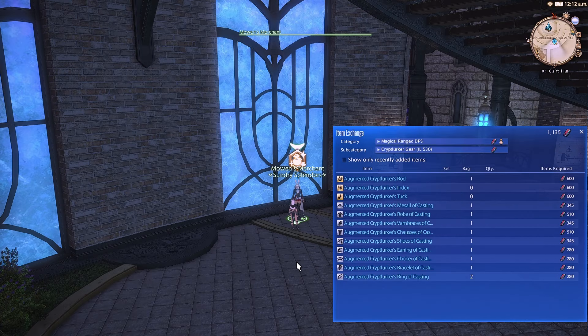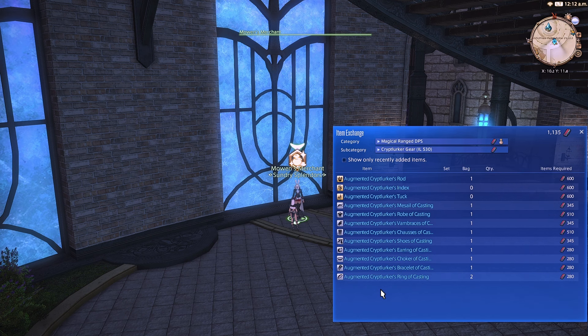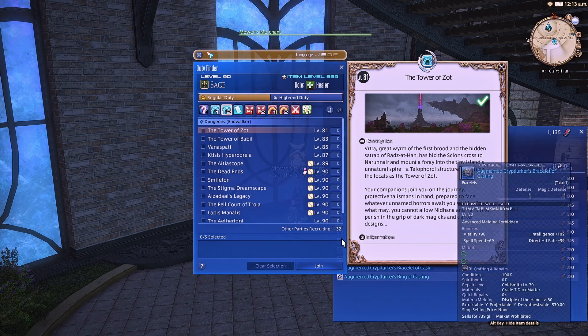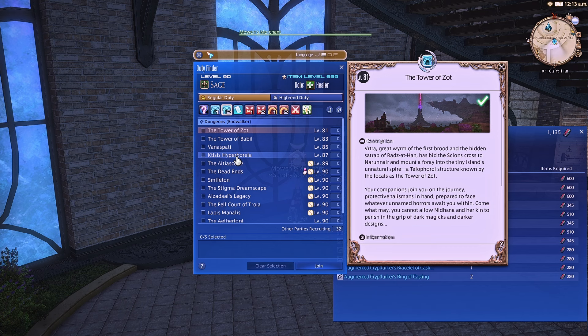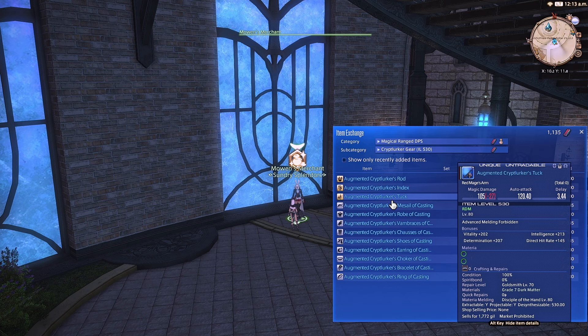If you are planning on playing Viper or Pictomancer, you may want to spend some time farming Poetics and head to the Crystarium to talk to Moen's Merchant, where you can get Cryptlurker gear — either casting or scouting depending on which job, or perhaps both if you're playing both. These new jobs start at level 80, which is why it's nice to have that gear on hand rather than farming it when Dawn Trail drops. If you want to go a step further, you can also farm gear at Catissus Hyperborea, which is item level 542 — a meaningful jump up. It's really up to you how much you want to do.